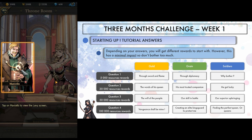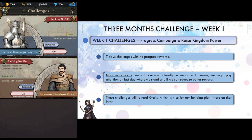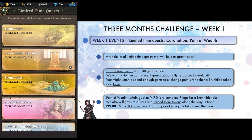Let's see what we get to work with on this first week as far as challenges and events are concerned. We have a progress campaign and a raise kingdom power challenge that last for 7 days, with no progress rewards but with grails as final rewards for rankings. We also have a bunch of limited time quests, which hopefully will help us get more resources to build faster.